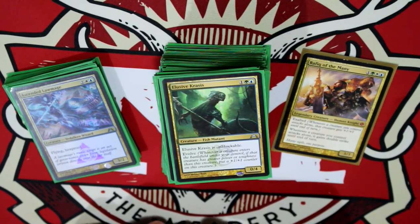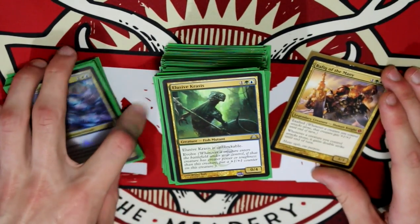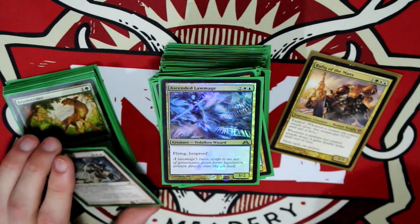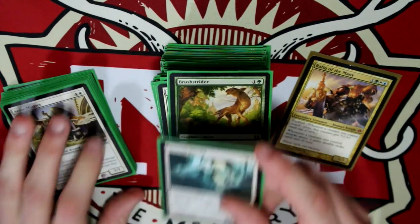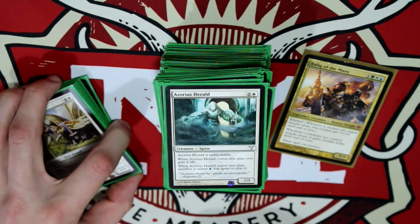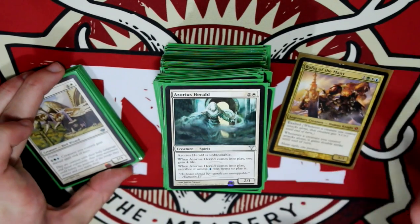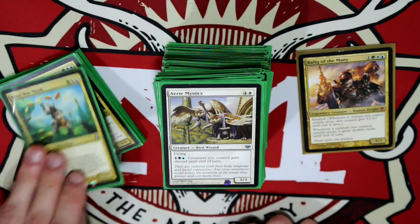More Exalted, Protection from Black, Elusive Krasis — I've really focused on this guy in this deck because he's got Evolve, he is unblockable. I like to get him out at the beginning of the game and start adding creatures to make him stronger. Ascended Lawmage with Flying and Hexproof — just creatures that can really be turned into that one attacking creature. Fiend Hunter for removal. Brushstrider with Vigilance. Then there are these guys that I think I may have put in because they look cool — no, it's because they give Shroud, but they do look really cool.